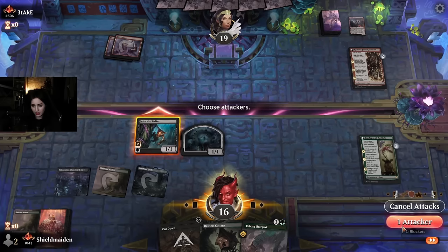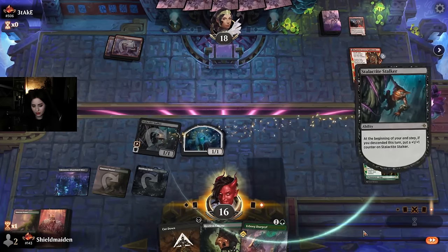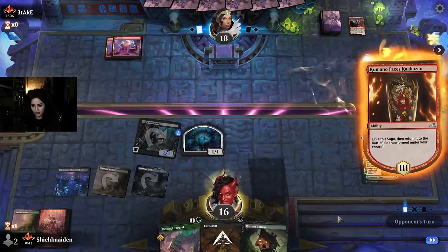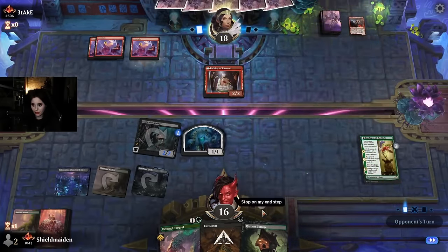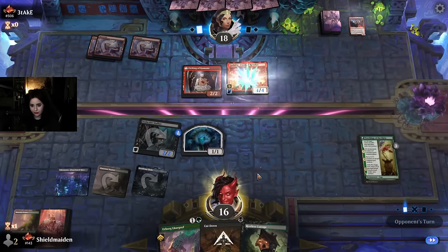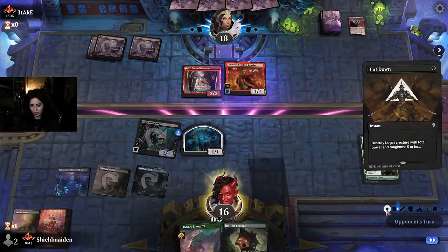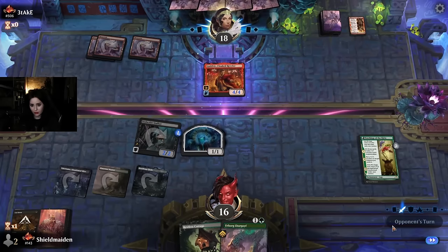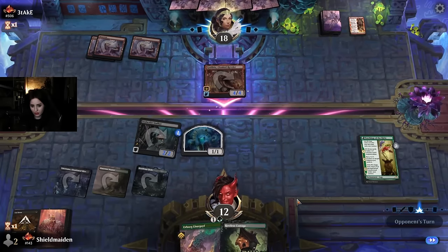A lot of lands gone there, so we're gonna swing with the stalker, we're gonna descend and get that counter on it. Kumano — we're gonna Cut Down. Oh that's a Godric! Godric will eventually get into Stalactite Stalker range, so we could sacrifice the stalker to hit Godric if we need to. Godric bullies us a little bit too much — aggro going face.